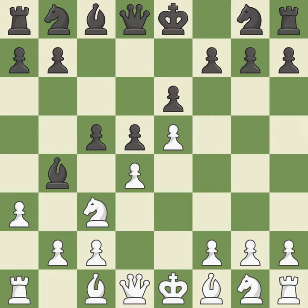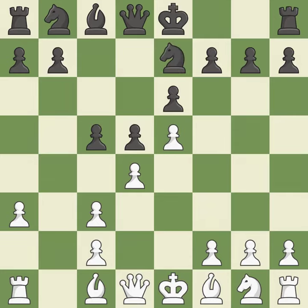a3 puts the question to the bishop — retreat or capture. Bxc3+ captures the knight and doubles white's c-pawns. Bxc3 recaptures the bishop and supports the d4 pawn. Ne7 develops the knight and prepares castling. Nf3 develops the knight toward the center and defends the d4 and e5 pawns. The light-squared bishop is getting ready to be fianchettoed on b7, where it will sit on the long diagonal.